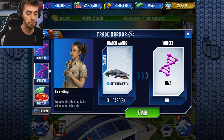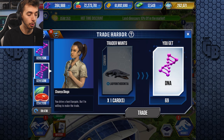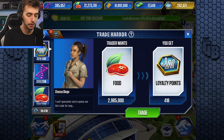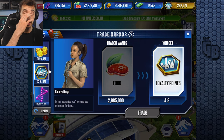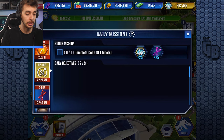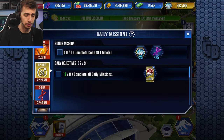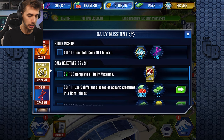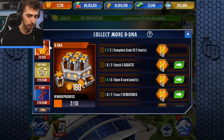You can get a million coins for it which isn't too bad. We'll trade our Labyrinthodon for some DNA - it just speeds up. I won't trade that for that, but I will trade food for VIP points as well. We are getting closer and closer to 20,000 VIP points and we do have some daily missions to collect.